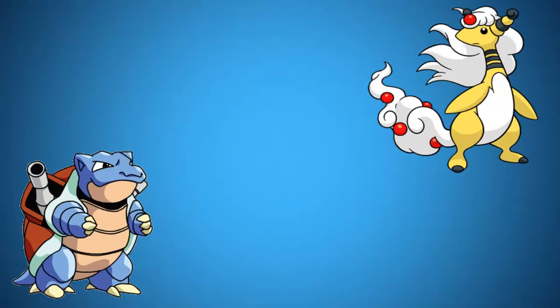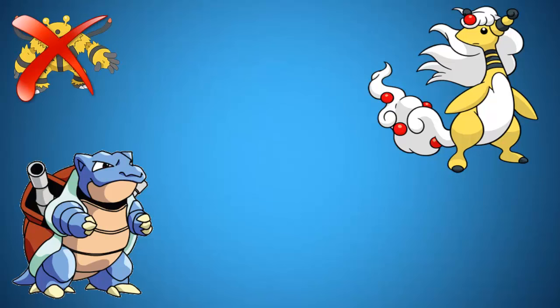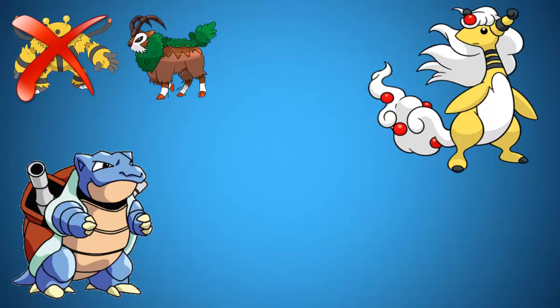If the opponent has a Blastoise counter remaining, you might find yourself stuck in a switching war. Let's say that Electivire is dead — sorry Electivire — but I see the weaknesses in my team, and he usually is. His true purpose is to make the opponent scared of using electric moves, similar to how Gogoat makes the opponent think twice about using grass attacks. They are the perfect partners for Blastoise.